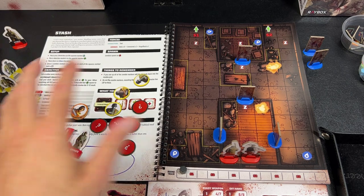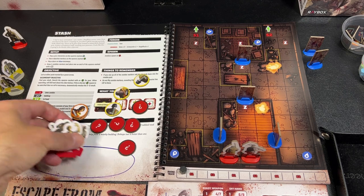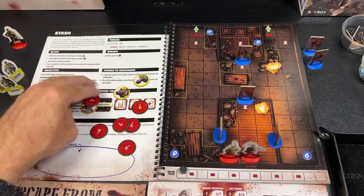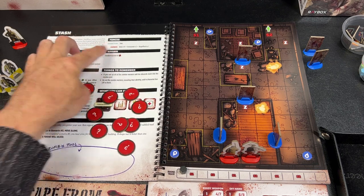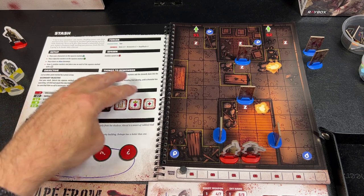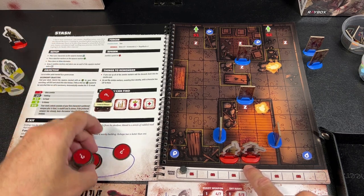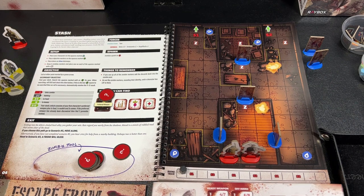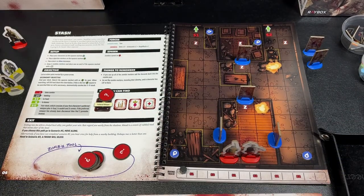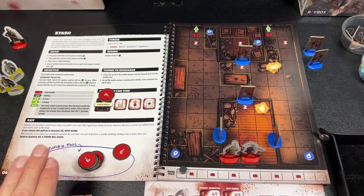From what I've seen, the mission objectives seem to change a lot and get more complex with more moving pieces as you progress. The first couple of scenarios are pretty basic, but things evolve. In this particular scenario — called The Stash — my characters are trying to find a hidden stash because I'm looking for my main character's preferred weapon. Till is better at melee combat, so I'm trying to find his axe.